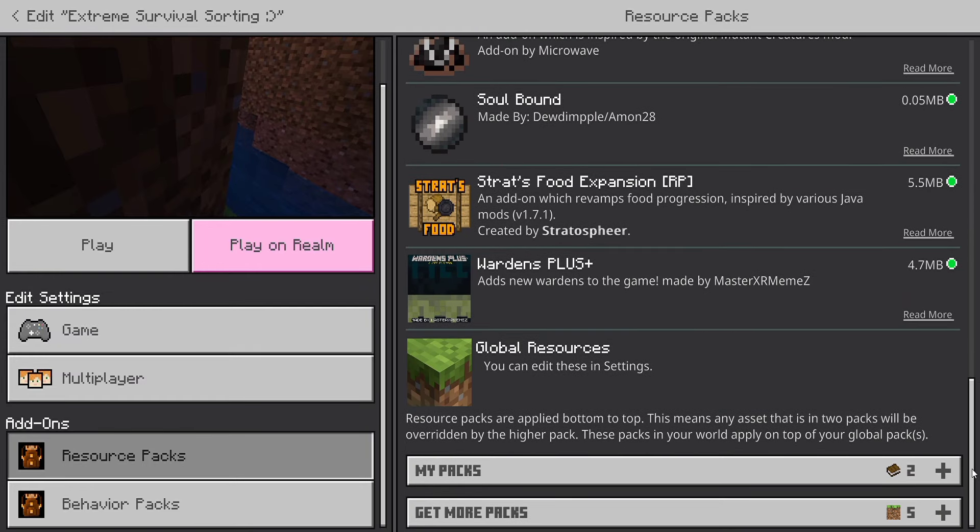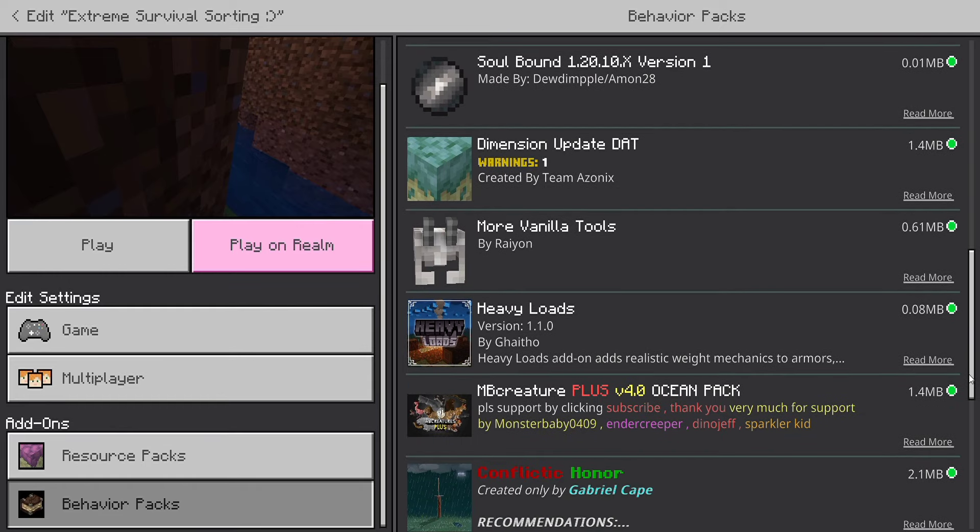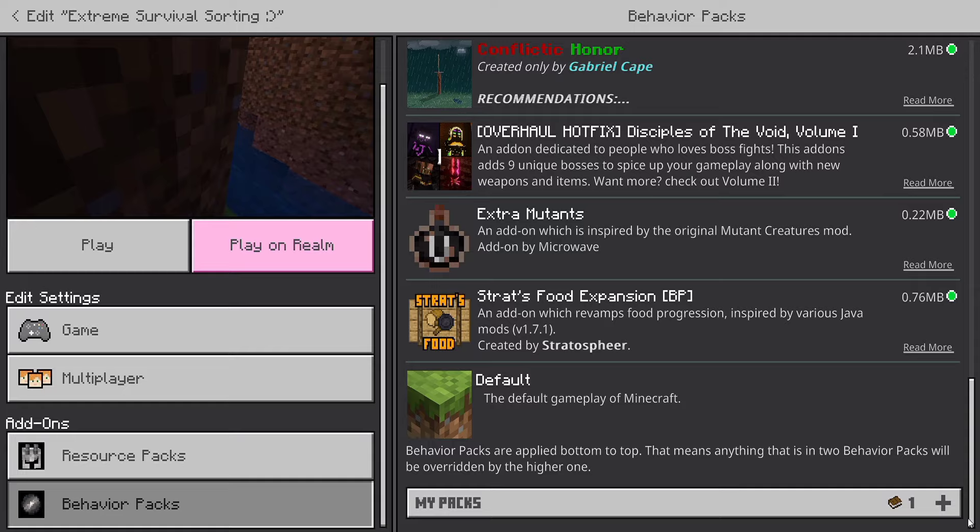More Simple Structures includes many structures around the world that will make exploration worth it, as you can find dungeons and towers with all sorts of loot — but they may have some traps. Just be careful out there.